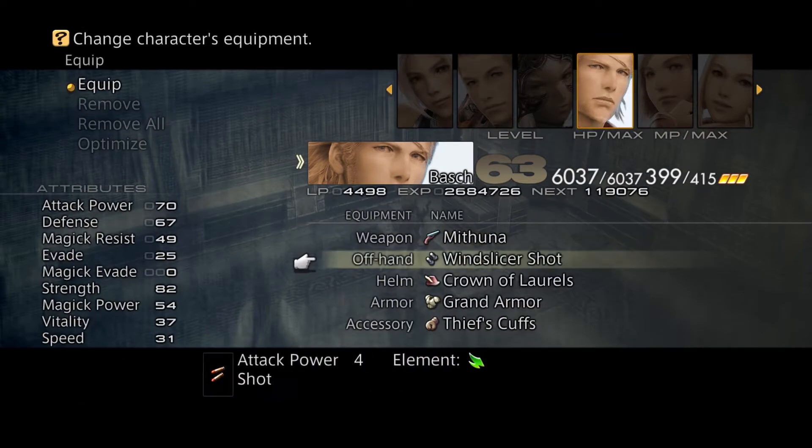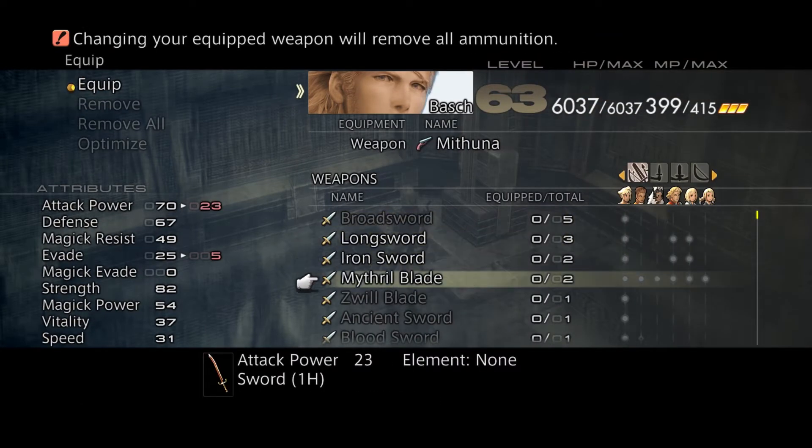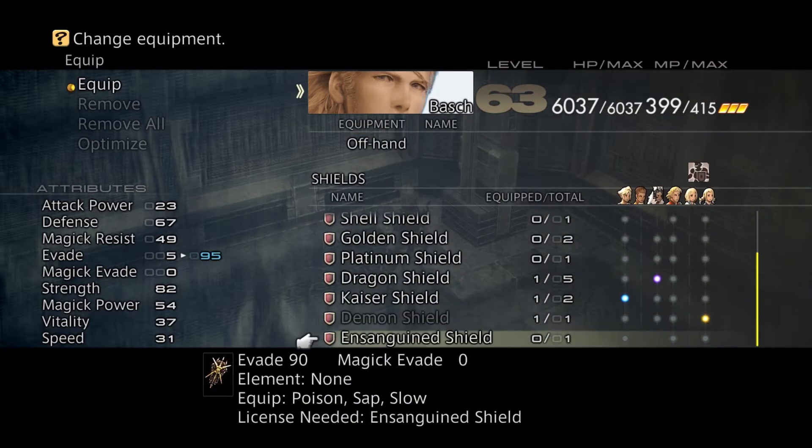If you equip it — let's go ahead and equip it — it gives you an evasion of 95, but it also equips you with Poison, Sap, and Slow. It's a very good shield, but it does equip you with those status effects, so it's great for a tank.